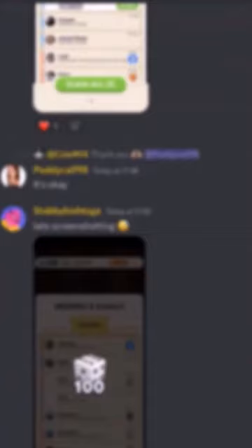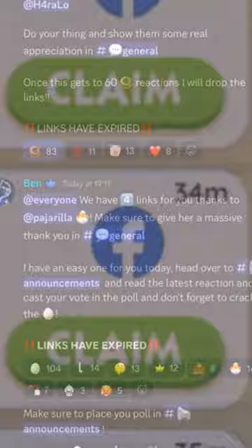Once you have joined this Discord server, you want to go down to the free dice links. And once you have done that, obviously you need to have Facebook installed and linked up to your Monopoly. I'm pretty sure most of you have that done already though.